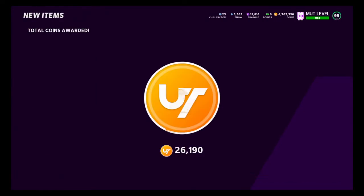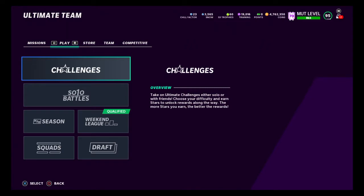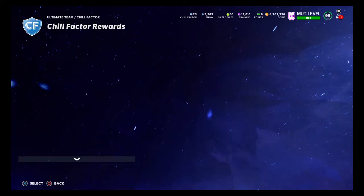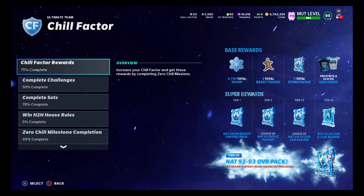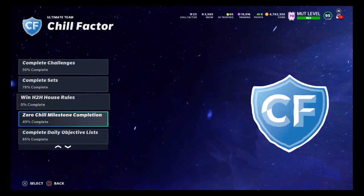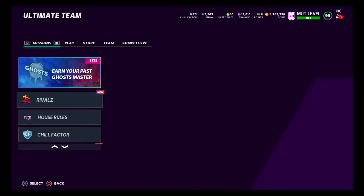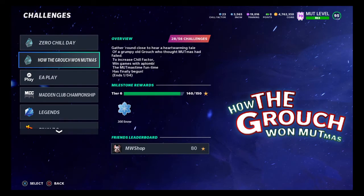Now look - this is one of the reasons I think there's going to be another part of Zero Chill. Check out my chill factor - I'm at 23 chill factor. That doesn't make sense because chill factor stopped at tier 20, which was the 92 to 93 overall pack. I didn't even get my tier 15 yet. Keep getting your chill factor up because if there's a second part of the promo, this stuff definitely gives out goodies. I'm going to go back and finish my house rules to complete my Justin Herbert.